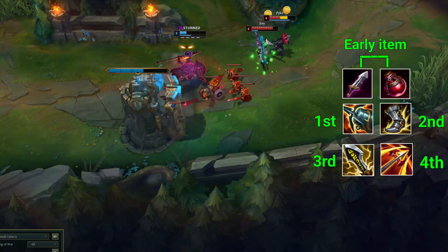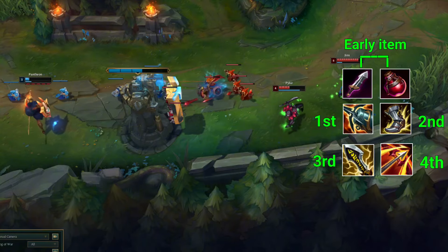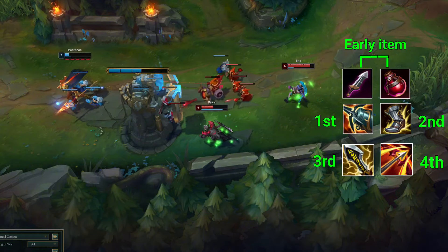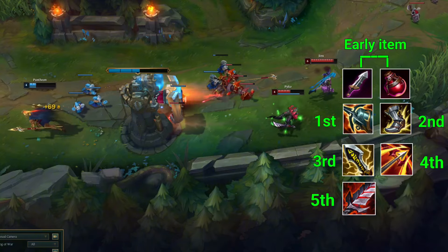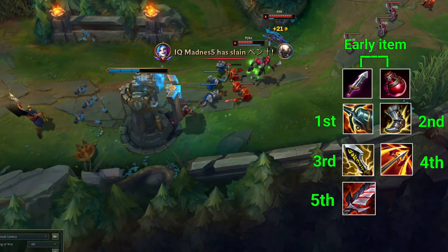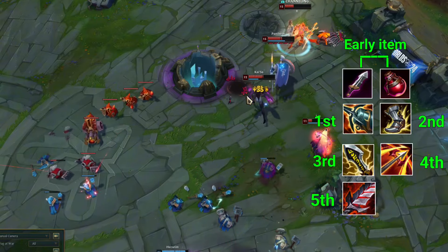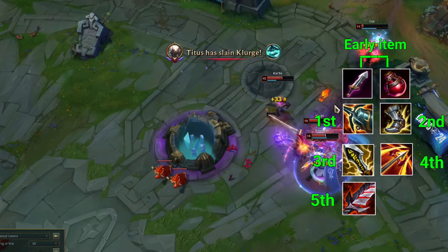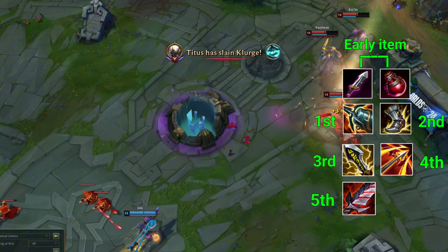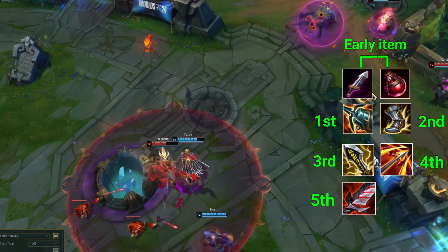We have been focusing a lot on attack speed and attack damage — now you need something which will help you to restore your HP. That's why the fifth item is the Bloodthirster. The Bloodthirster gives you plus 80 attack damage and 15 percent lifesteal. It is one of the most important items for Jinx because only focusing on attack speed and attack damage is not always good; you need something which can restore your HP so that you can sustain in a team fight for a longer time.